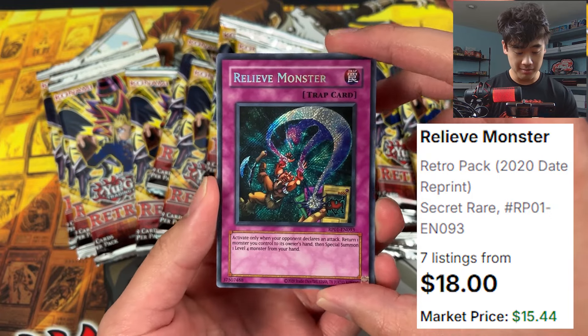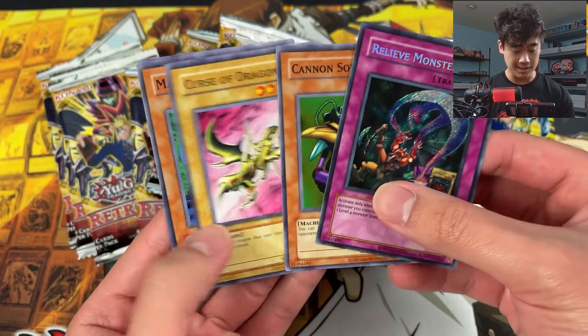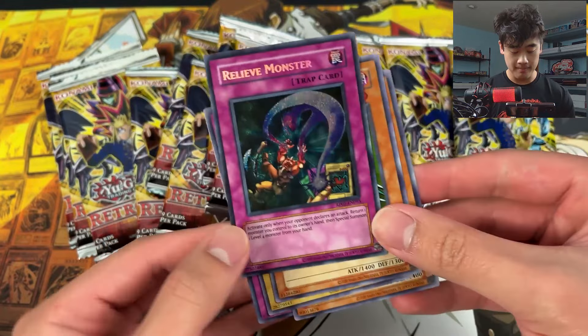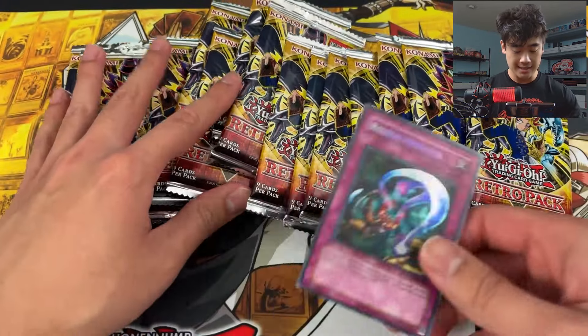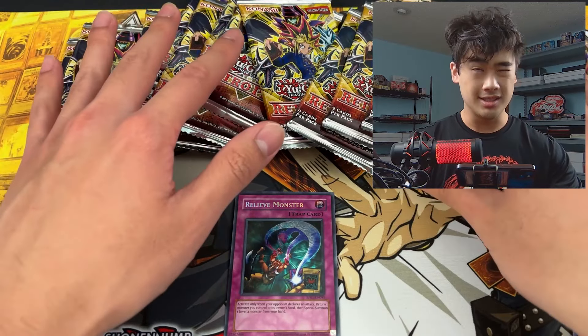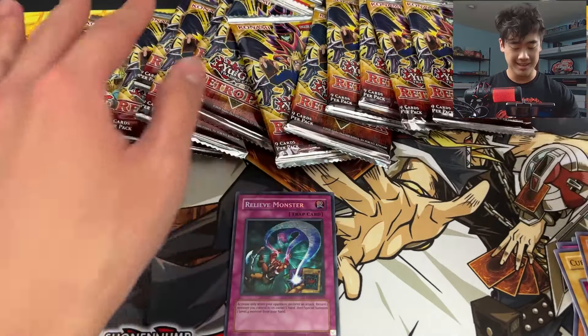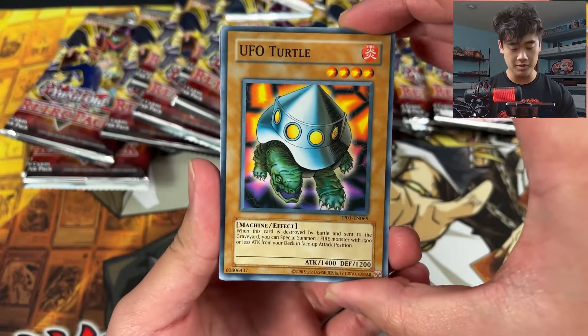Secret rare right off the bat — nice! I heard secrets are actually still pretty hard to get, so I'll take any. I think the best one is Cyber Harpy Lady, which is the most valuable one to pull.